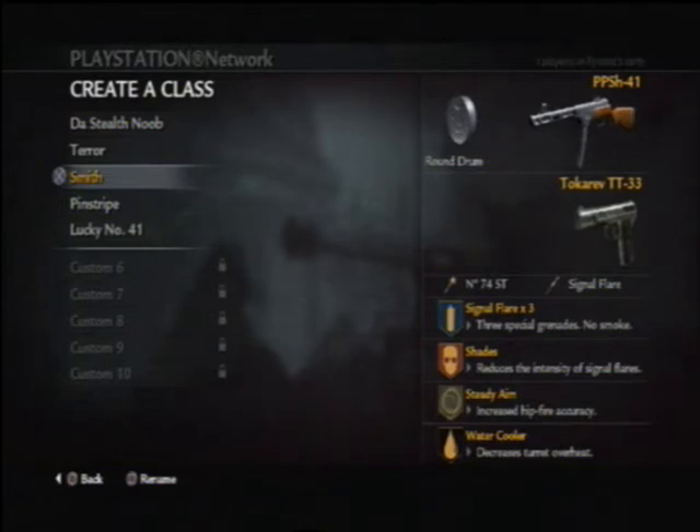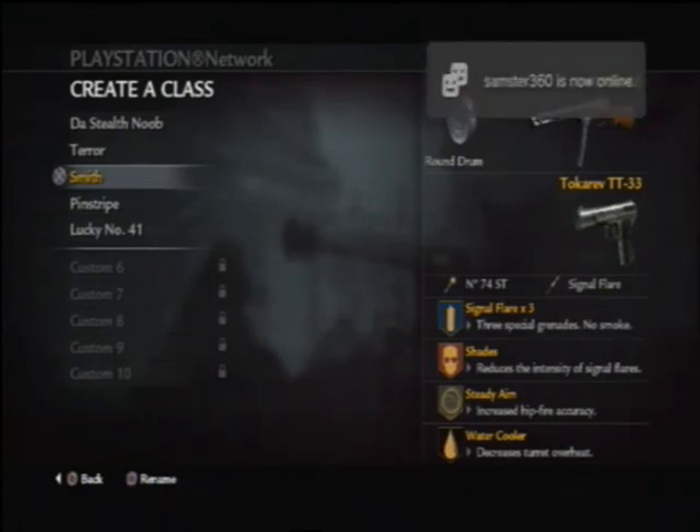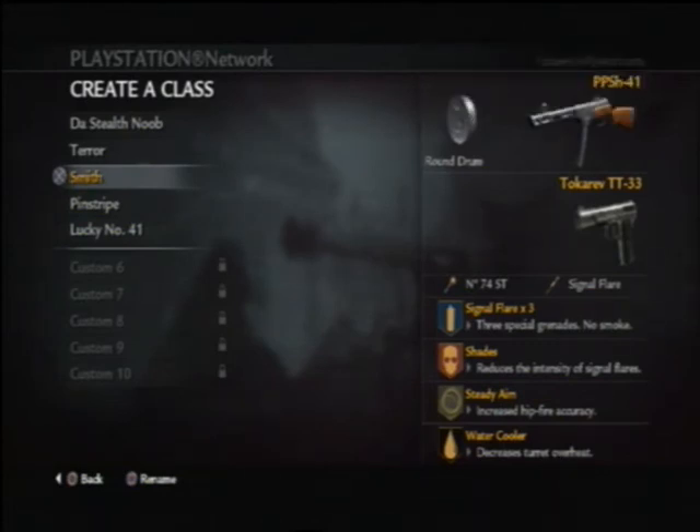Next one is the PPSH with round drum. It is essential to give it a round drum really. If you really can't cope with the iron sights, then fine, use the aperture sight, but you will run out of ammo really quickly. Tokarevs, sticky grenades, signal flares times three. Shades and either steady aim or second chance. Steady aim for the good hip firing. Second chance actually combines well with the flares — if you see an ally that's down in second chance, throw a flare there and go revive him, and they won't see you reviving him, so you'll be pretty safe.